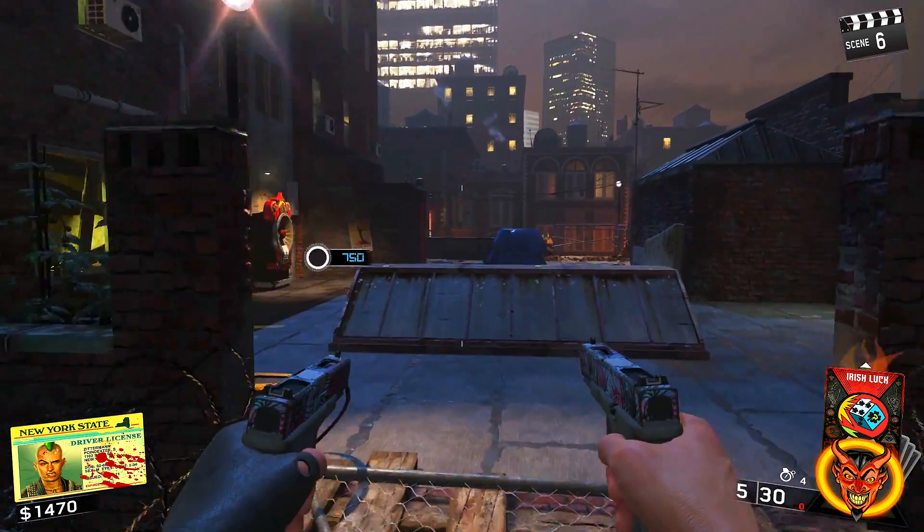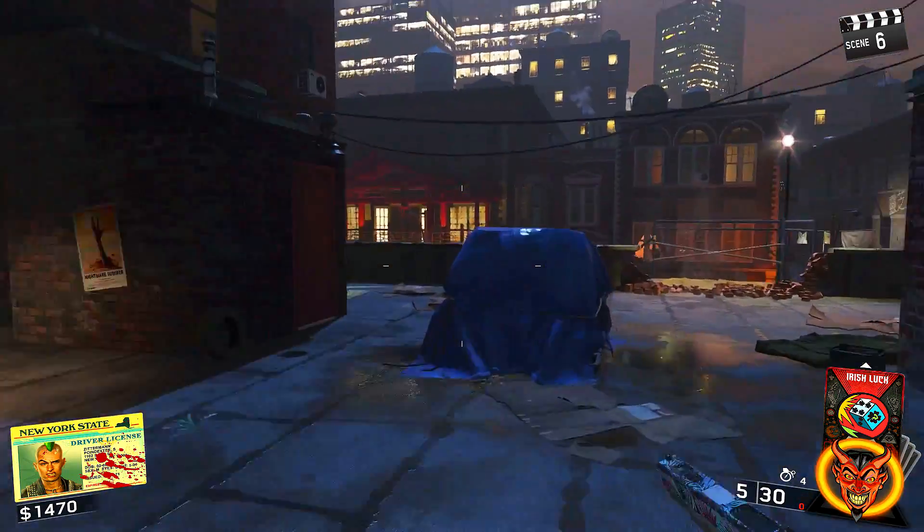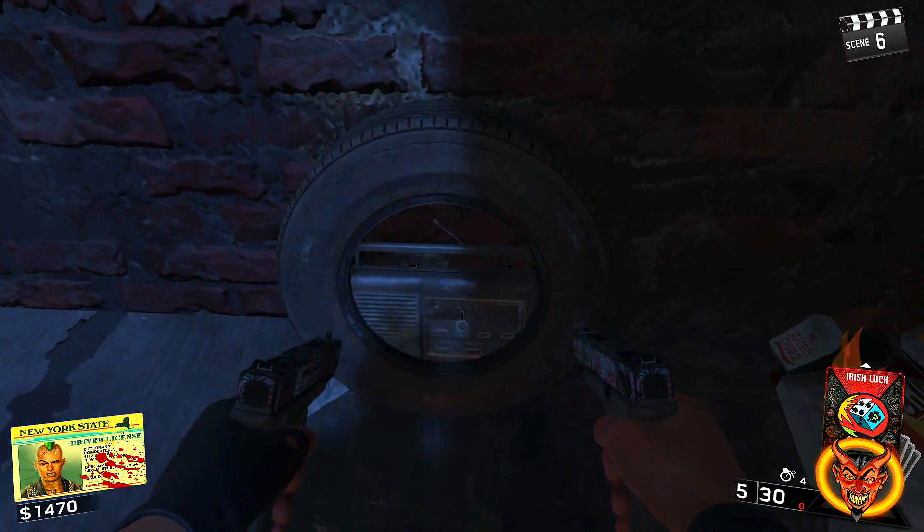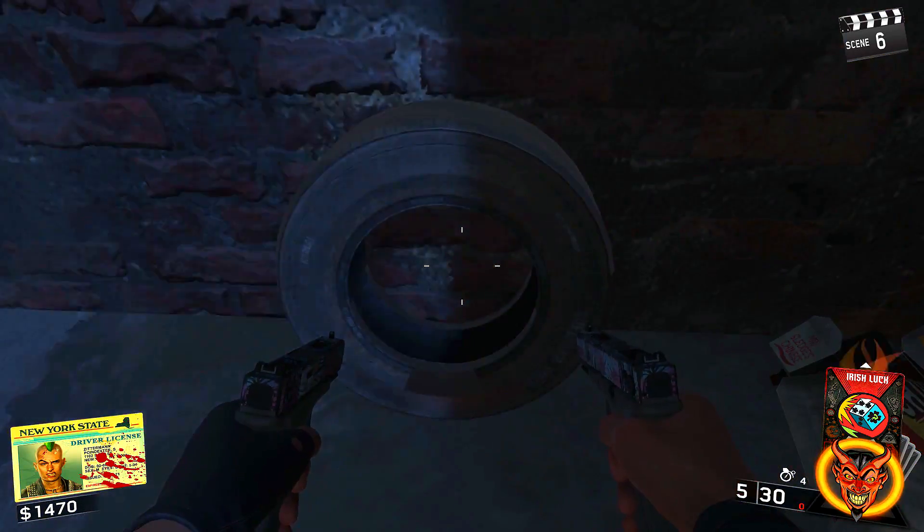The sixth spawn point is heading down the staircase on the same building. It is over here — I'll show you exactly in one second. It is in this corner to my left, inside of the tire. That is the sixth spawn point.